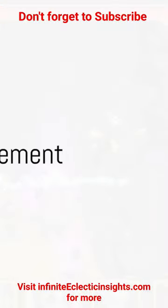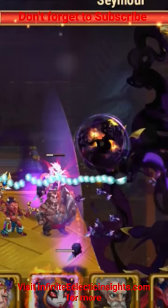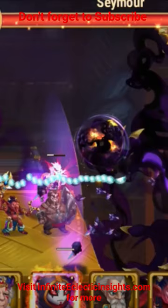Now on to energy management. Seymour is a force to be reckoned with when he has high energy. Therefore, you need to keep his energy levels in check. Use heroes that can drain Seymour's energy or stall his energy gain.